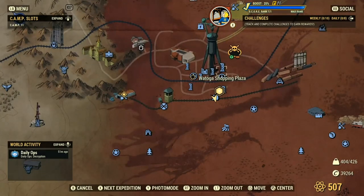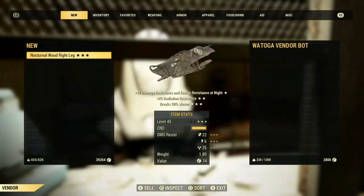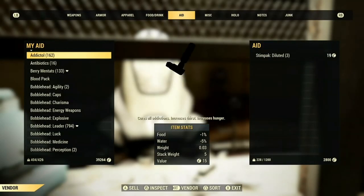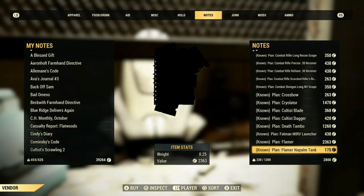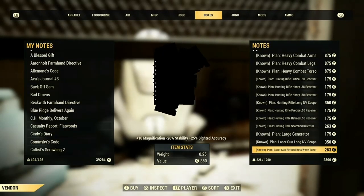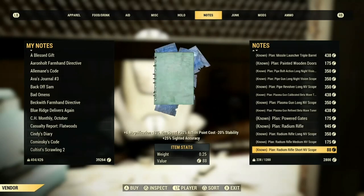You can also get this plan at the Watoga Shopping Plaza. We're gonna go into Watoga's vendor bot right here and go to plans. I already know all the plans for the railway, but this is where you're gonna have to buy a few of the plans because you can't scrap the weapon to get these plans.